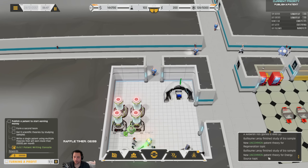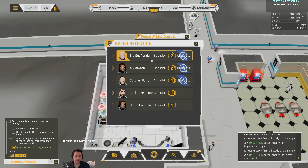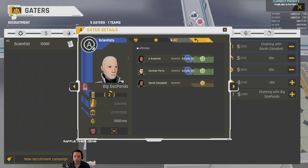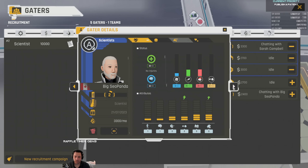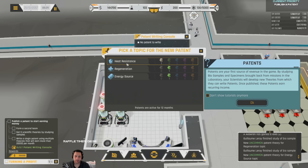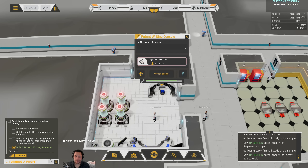I just gave him an uncommon patent theory for energy source and for regeneration. Here's what it will look like — you pick a scientist to write a patent. The scientist that writes patents best is the one with the highest knowledge. So if you wanted to check that, you could go to your individual scientist and check their knowledge stat. Cpanda is the most knowledgeable. You could pick Cpanda, tell him to write a patent, then pick the different topics. There are trending topics, and you make more money for trending topics. The patents last for 12 months — not 70 years or whatever — and you make money off those patents over that duration.